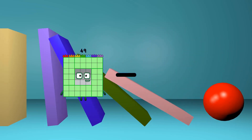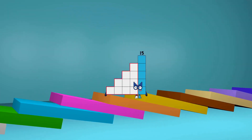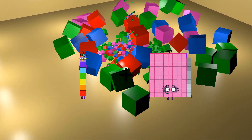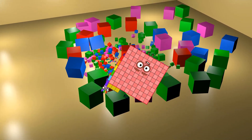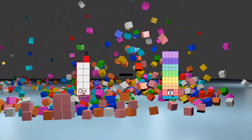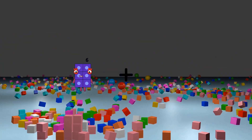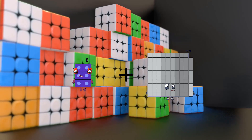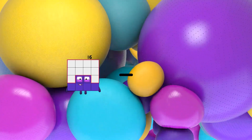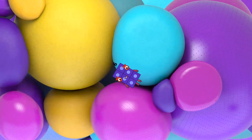49 minus 34 equals 15. 7 plus 103 equals 110. 11 minus 4 equals 7. 6 plus 36 equals 42. 16 minus 10 equals 6.